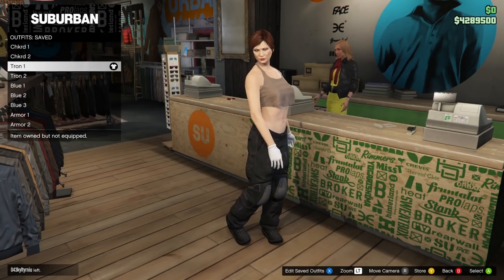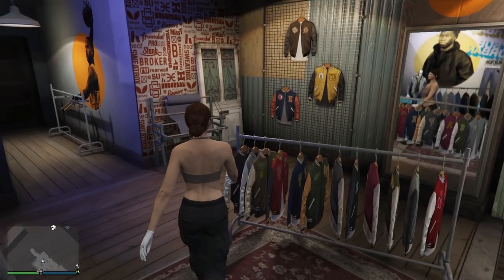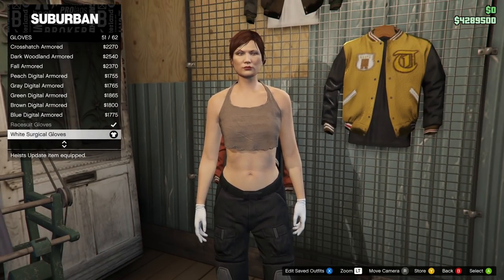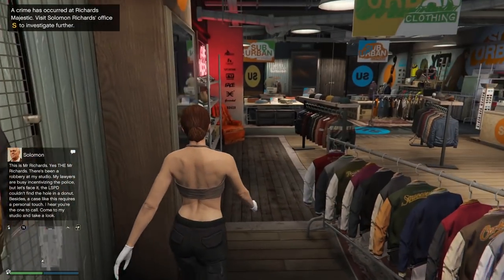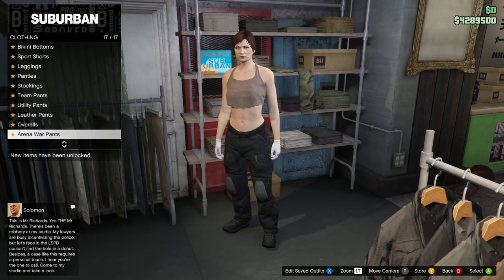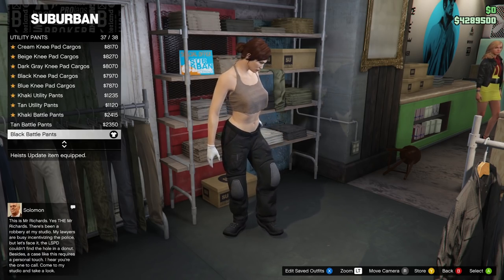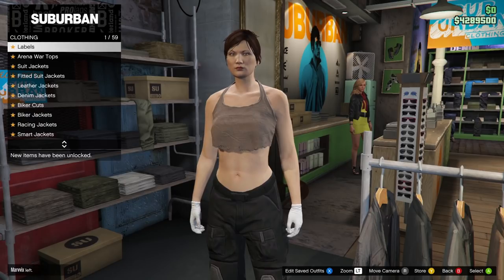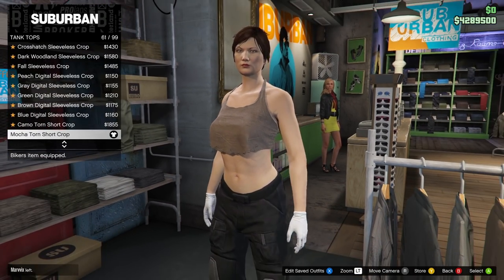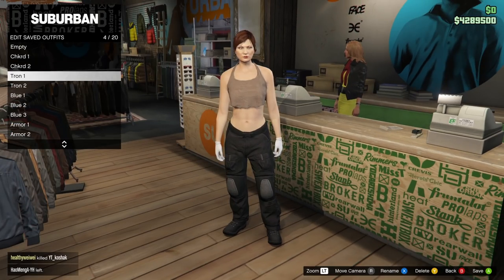Moving on to the red tron outfit, this also consists of two different outfits on the female. For the first one, head over to the accessories menu and go on to gloves. Equip the white surgical gloves. Then head over to the pants menu, go down to utility pants, and purchase black battle pants. Back out, head over to tops, go on to tank tops, and purchase number 61 — the mocker torn short crop. After that, go to the front counter and save this in slot number four. Name this 'tron one'.